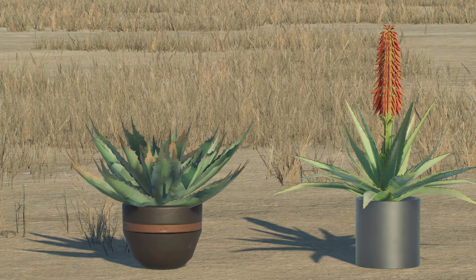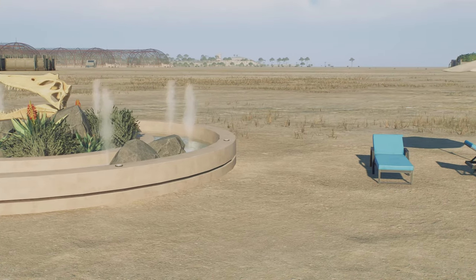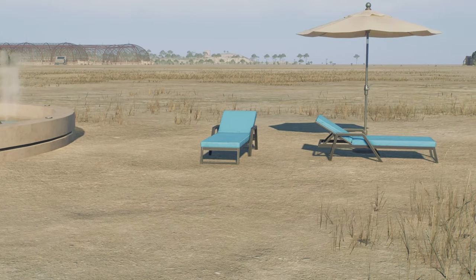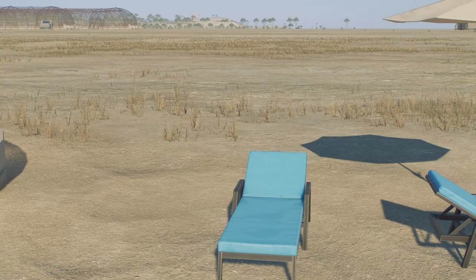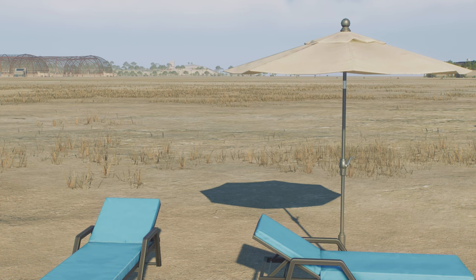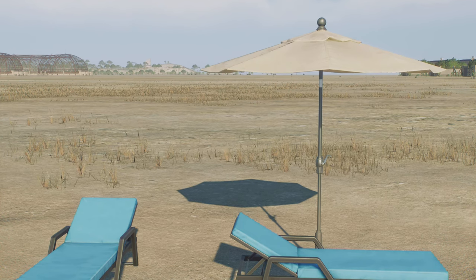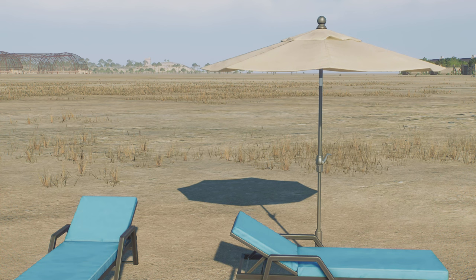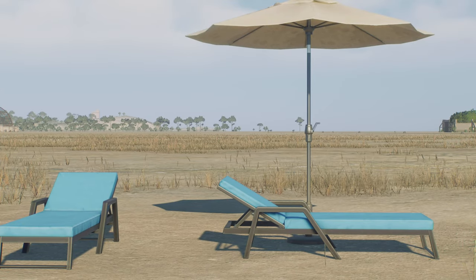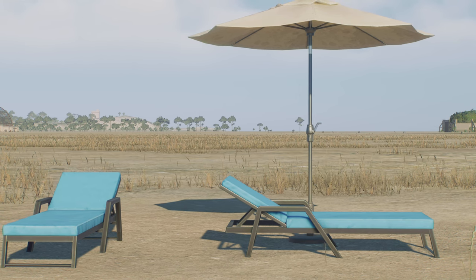Moving on to the final few things, we have these beautiful blue sunbeds — or beach beds, whatever you want to call them. These are going to be very nice for making a resort section for your parks. One thing that also helps is that they complement another decoration that came in the Jurassic Park update: the parasols or umbrellas that just stand there. Now you can put them next to these sunbeds as if they're opened up, with some closed ones too.